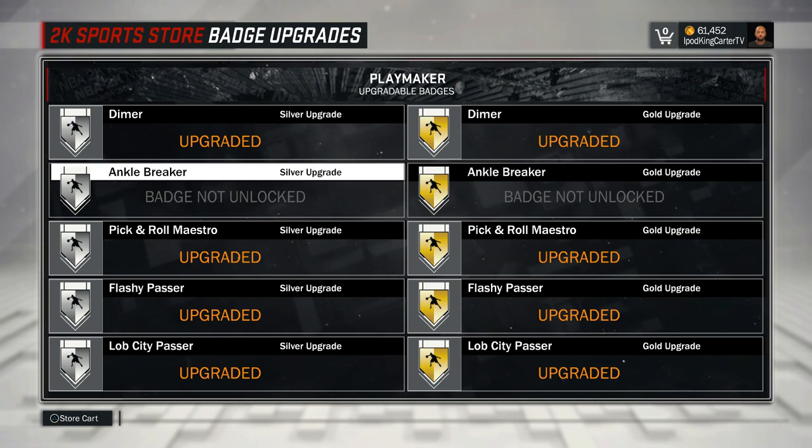The next thing I want to go over is the Ankle Breaker badge. I'm currently hunting for this badge. What people are telling me is that you have to actually break someone's ankles or put them in an ankle breaker animation, score or get an assist off of that, and you have to do maybe 50 to 150 of them. I've probably done about 37. Playing on harder difficulties is pretty hard to get these badges, but if you get an ankle breaker animation on Hall of Fame and pass it or shoot, you might have a better chance. On easier difficulties, the computer won't guard you properly, so you need to play on a harder difficulty if you want the Ankle Breaker badge.